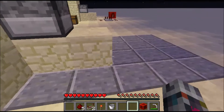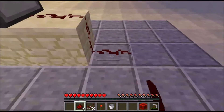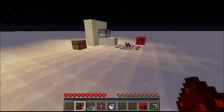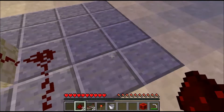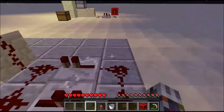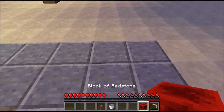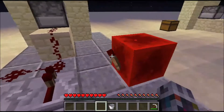Line this up and then boom boom boom. Hold shift and do this one. You have to do the game rule — do fire tick false. That means it won't burn up the fence. Next you have to place some redstone here and go like this.